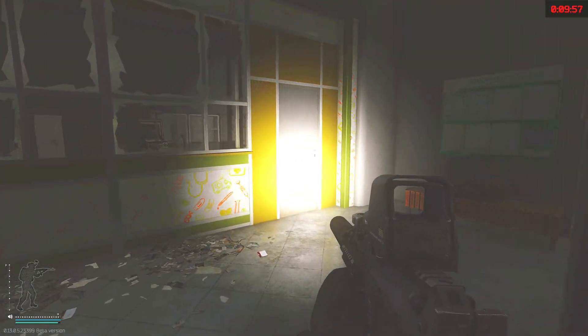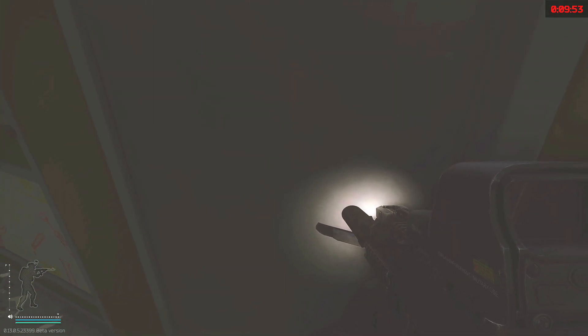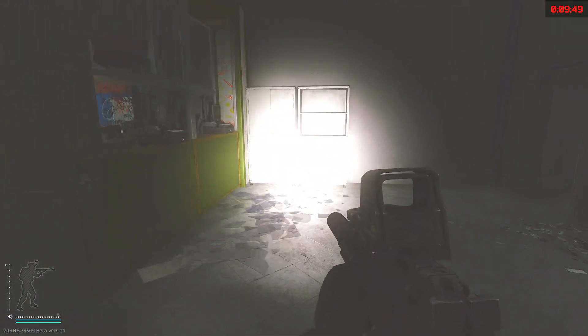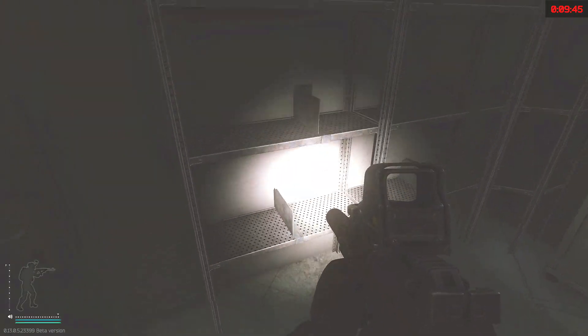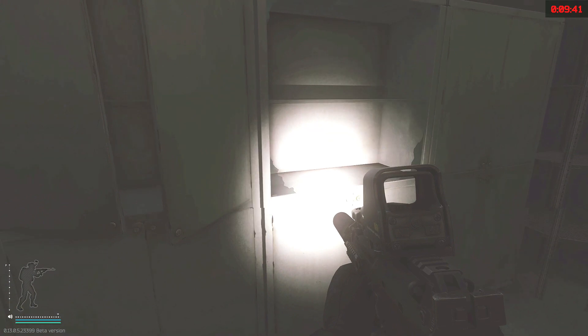Once you unlock the door and go inside, you will find scattered loose medical supplies all over the shelves, as well as a medical bag in the back room that you can loot also. Typically there isn't too much that spawns in here, but the potential is definitely there for you to make your money back on this key, especially if you can get it for around $50k on the flea market.